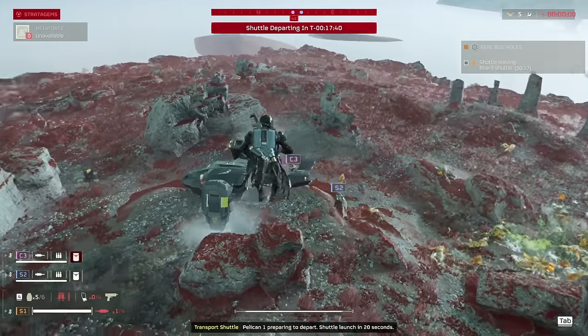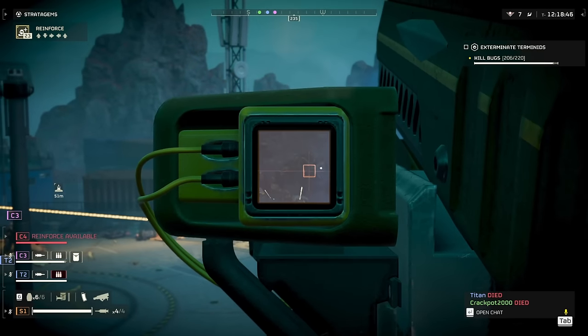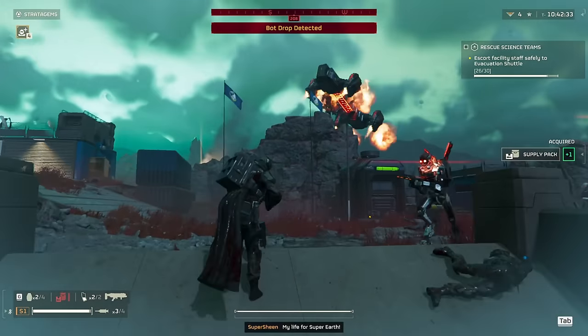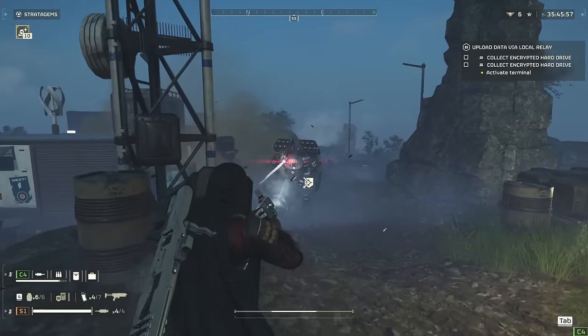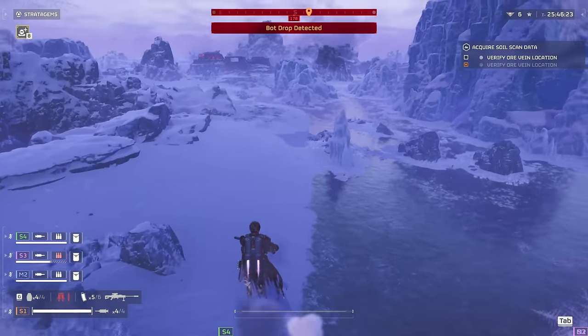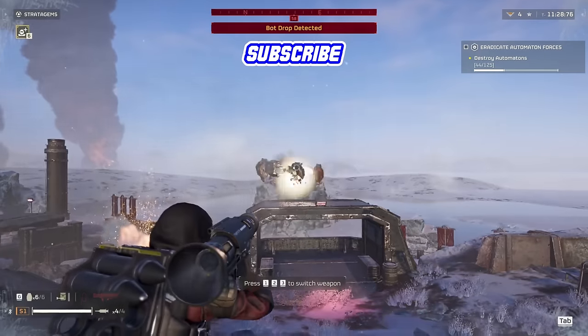And there you have every support backpack ranked in Helldivers 2. All the bags that come with weapons do have to be figured in because they come with a bag and take up that slot. I think there's a lot of variety here with only two options being nearly worthless: the Guard Dog because the Rover exists, and the Ballistic Shield because it's actually just terrible. But everything from B tier up is extremely fun to use, giving you the power you need to spread democracy. Thanks for watching everyone and I'll catch you next time.